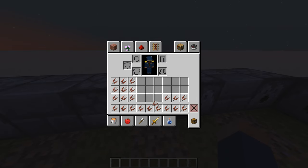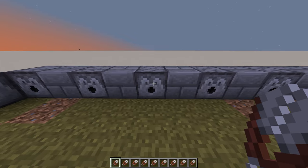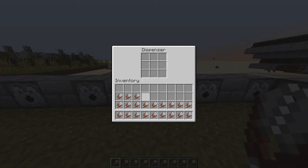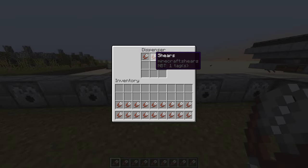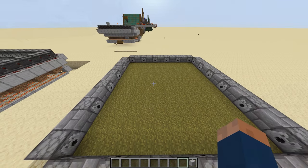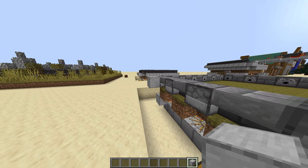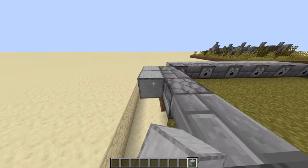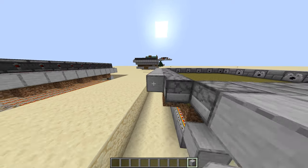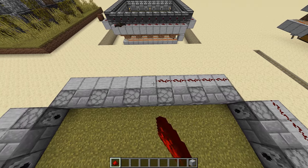Now, in between each stair, we can place a dispenser. I'm going to go ahead and fill my inventory full of shears. Then we're going to place one shear into each dispenser. Make sure the dispensers are facing outward toward the sheep. You can also place as many shears as you'd like, because these will break over time. Now that each dispenser has one shear in it, I'm going to take out smooth stone — however, for this step, you can use any block you'd like. I'm going to place it on the back of each of these columns. Then take redstone dust and place one dust on each of these blocks.